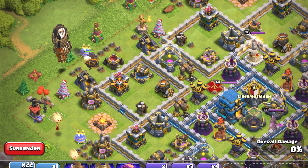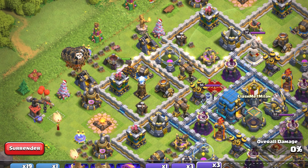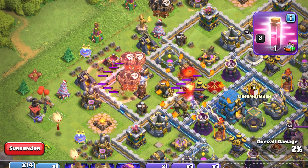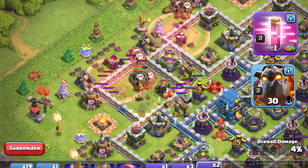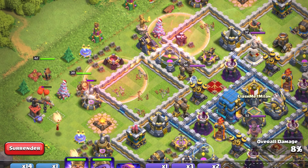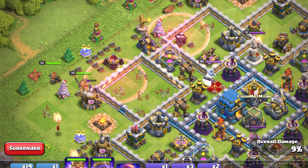You can also choose the lava loon attack strategy for war attacks and more three-stars. For this you need to upgrade your haste spells, upgrade your lava hound, and upgrade your balloons — those are very important for the lava loon attack. You also need strong heroes for this attack.